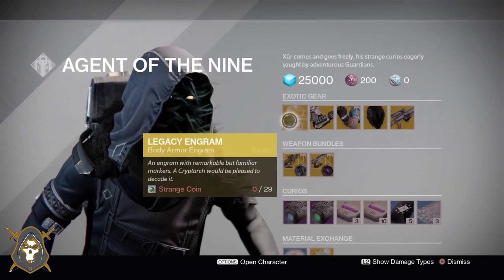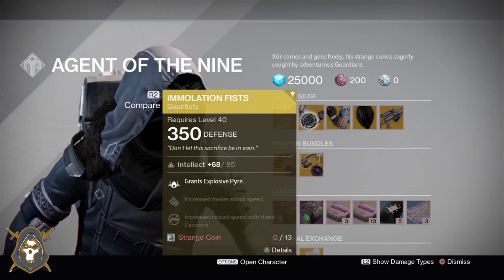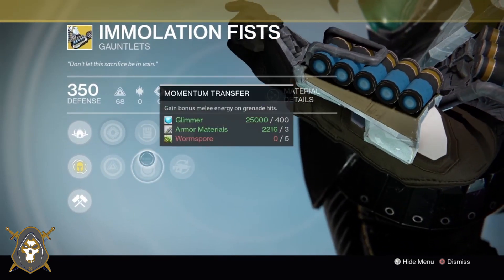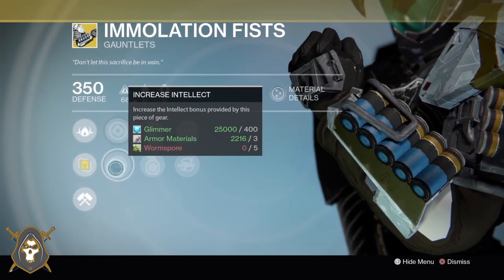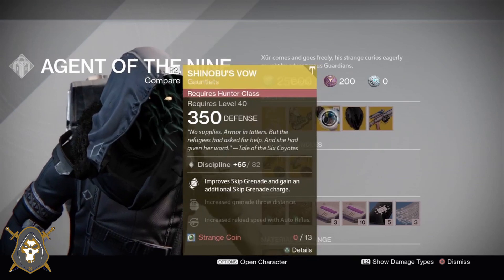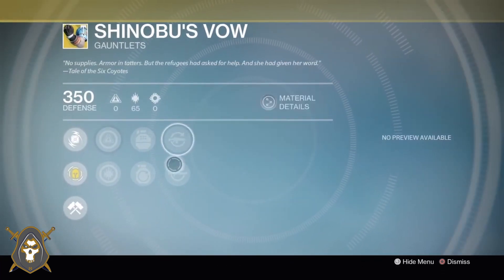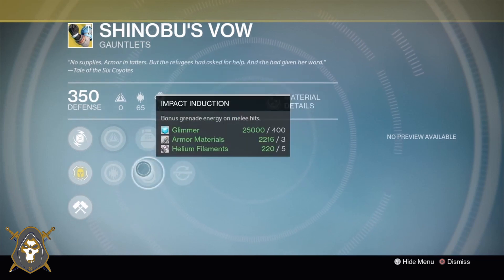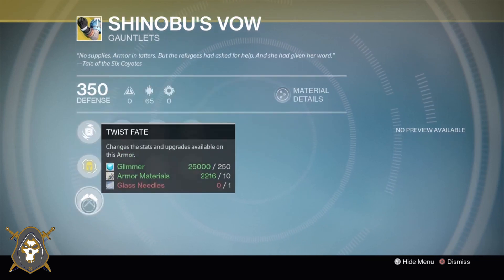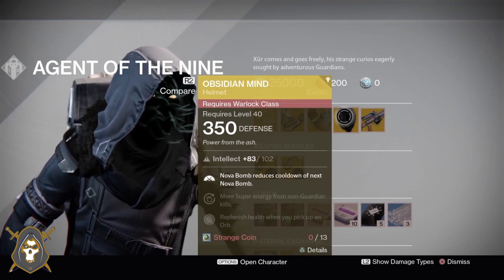He's got a Legacy Engram for 29 Strange Coins. He's got Immolation Fist Gauntlets for the Titan for 13 Strange Coins. He's got Shinobu's Vow Gauntlets for the Hunter class for 13 Strange Coins. He's got Obsidian Mind Helmet for the Warlock for 13 Strange Coins.